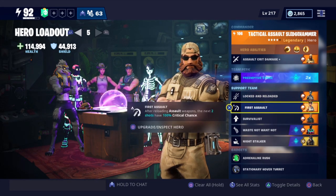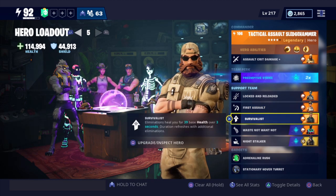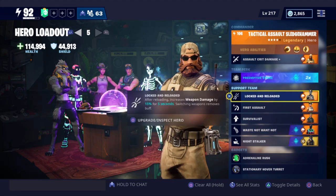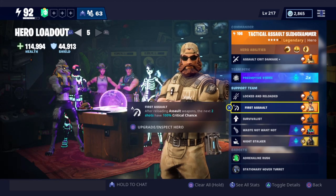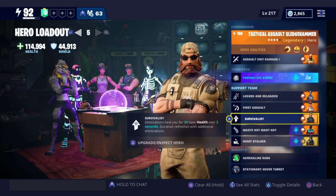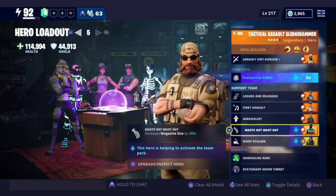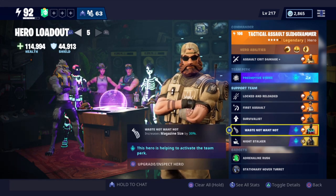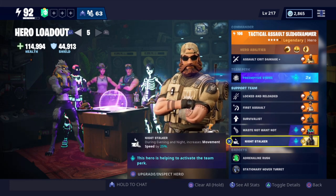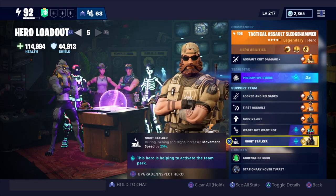I get so much survivor XP but farming evolution materials is just a pain - they need to give you more materials and a little bit less XP. Locked and reloaded increases weapon damage by 15% for five seconds after reloading. First assault: after reloading the assault weapon, the next two shots have 100% critical chance, which goes really well with this hero. We have survivalist for extra health, and I just changed to waste not, which increases magazine size by 30%. We also have night stalker, which increases movement speed by 25% during evening and night.